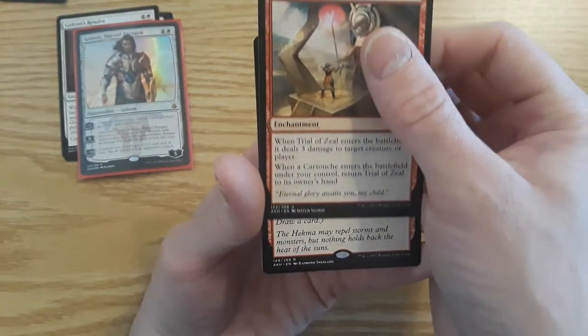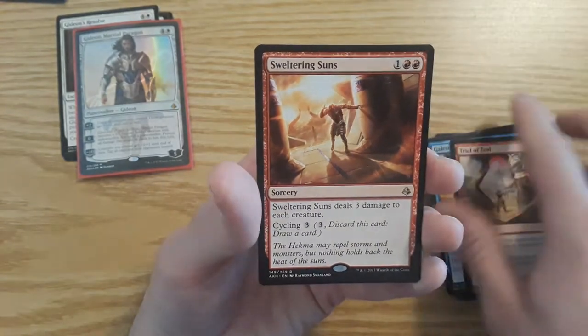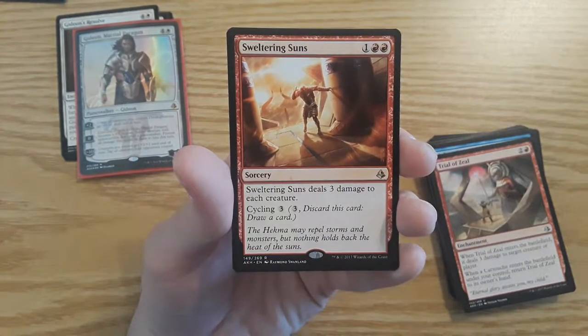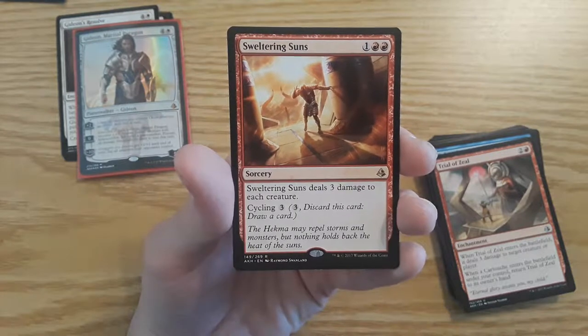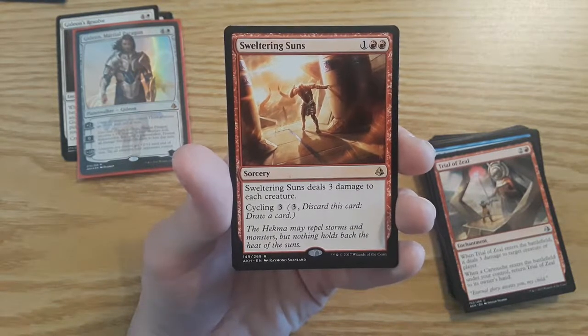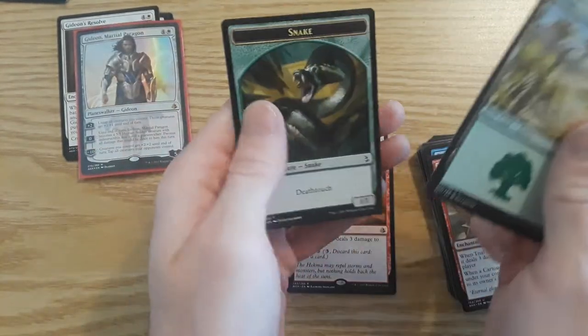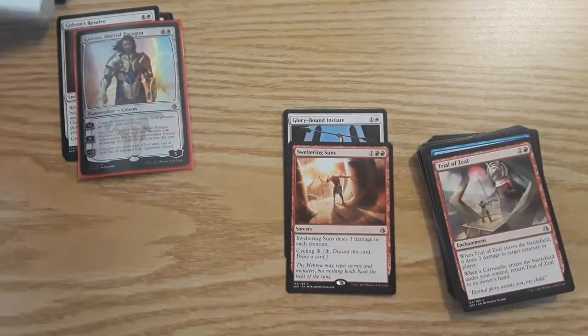And the rare is... Sweltering Suns! Sorcery — Sweltering Suns deals three damage to each creature, and it has cycling: three mana, discard, and draw a card. Also got a Forest and a Snake token.